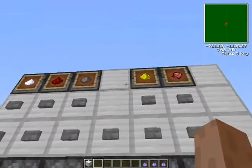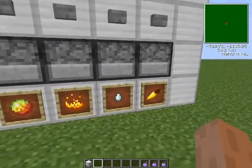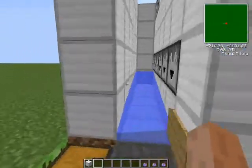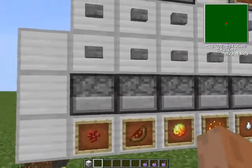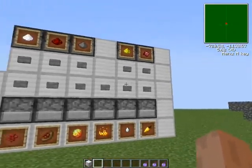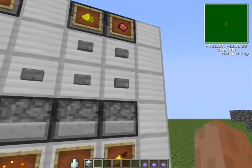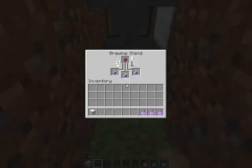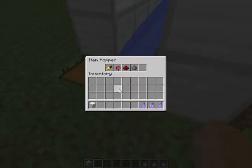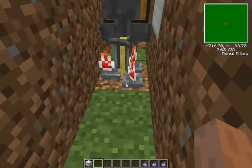It's not 100% automated — I still have to pull them out, but that's what sets mine apart. There's also the cobblestone generator from the other episode. It's very easy: you just have a dropper that drops into a water channel, which goes into the hopper and straight into the brewing stand. Let's say I wanted to create an invisibility potion that lasts longer and is a splash potion.